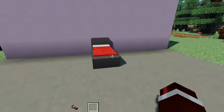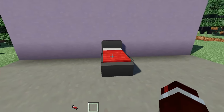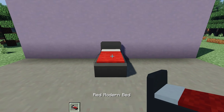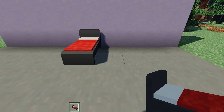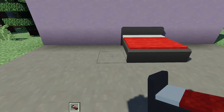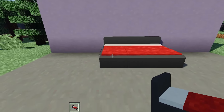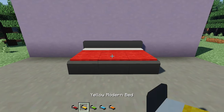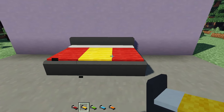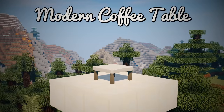Next up is the Modern Bed, which also comes in all 16 colors. While aesthetically pleasing, it has an actual advantage over the normal Minecraft bed: it can expand horizontally to any width you want. So you can have a double bed, a three-wide bed, and you can mix and match colors — it will still connect up properly.